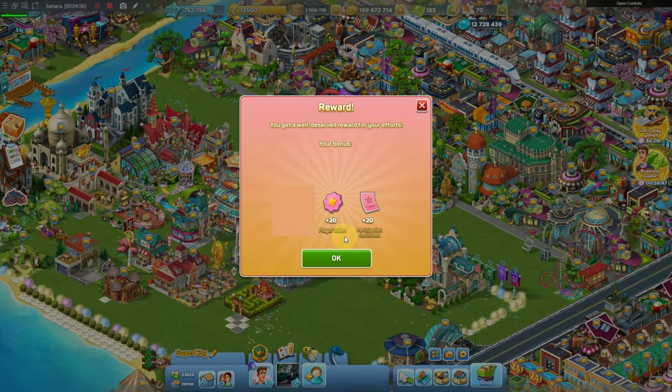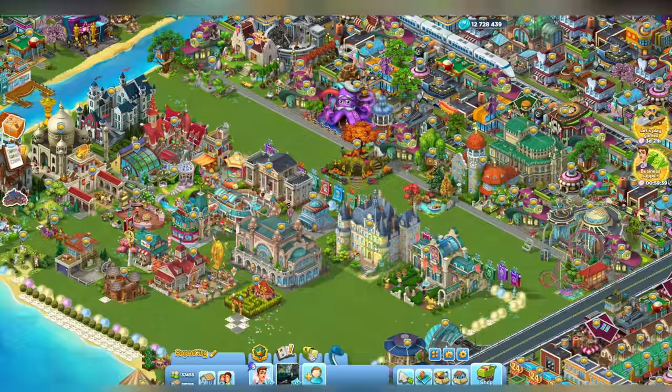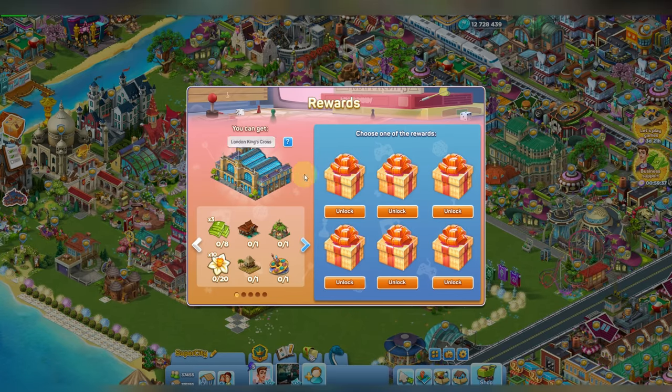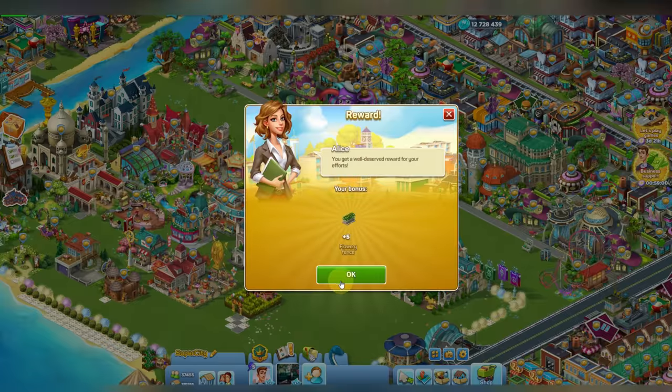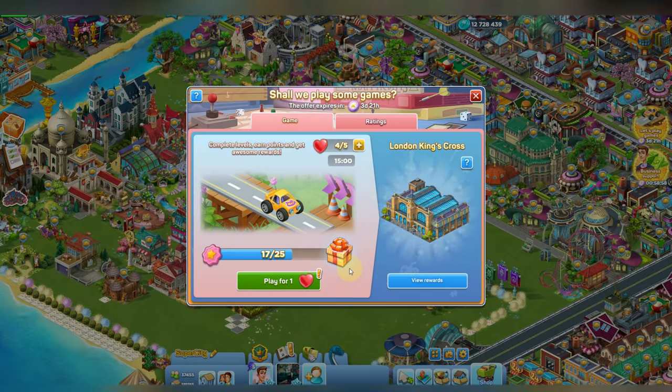The player token is the token that you need to collect prizes. The participation certificate is the one that you need for your personal rating. Now I have collected enough tokens to choose one of the prizes. The main prize is London King's Cross railway station — it will give you daffodils. There are also limited prizes and unlimited ones at the end of the list. I choose a box and I got some decor items. You can also see what was hidden in other boxes. I click collect and here is my flowery fence. To open the next box I need to collect 25 tokens.